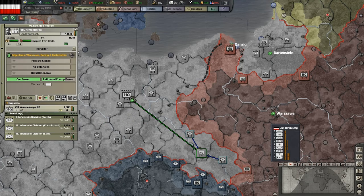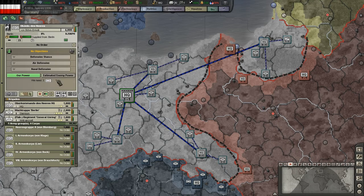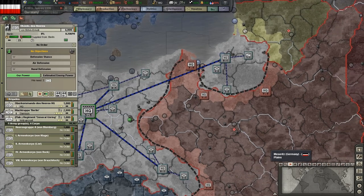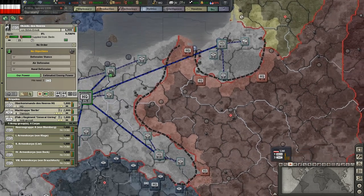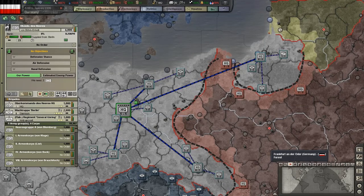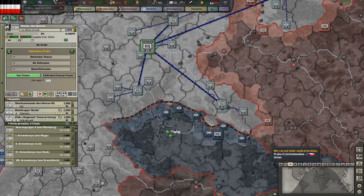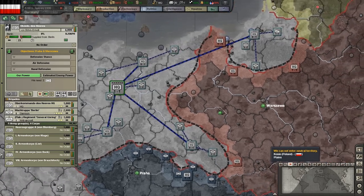If we instead select the Eastern Theater HQ, we can see that it covers a much larger front. When putting a large amount of units under AI control, such as a whole theater, you may want to enable AI unit reorganization. Doing this will allow the AI to create new HQs and shuffle its subordinates around as it pleases. This is a double-edged sword, because the AI can screw this up quite badly — but if you don't allow it to reorganize, it'll usually end up just as bad, with units out of range of their HQs and assignments that make no sense. I suggest you enable it for theaters, but you may want to keep smaller forces the way you set them up yourself.